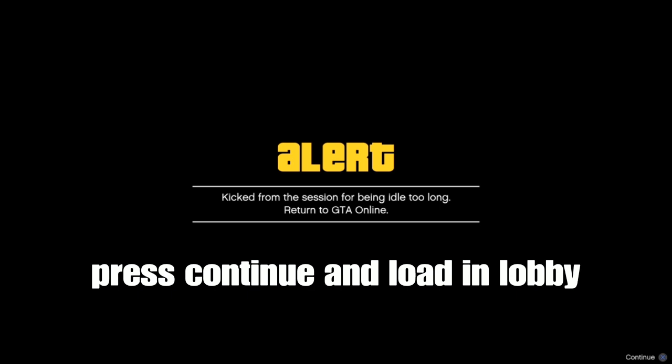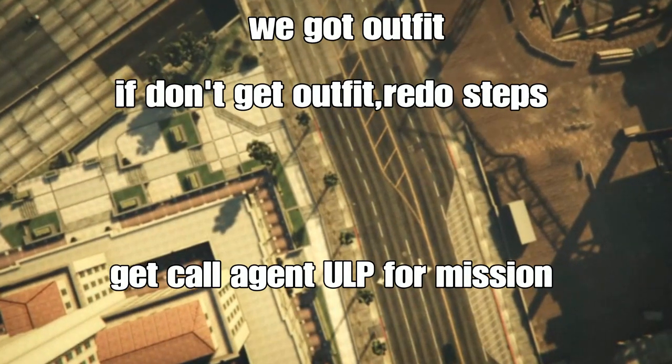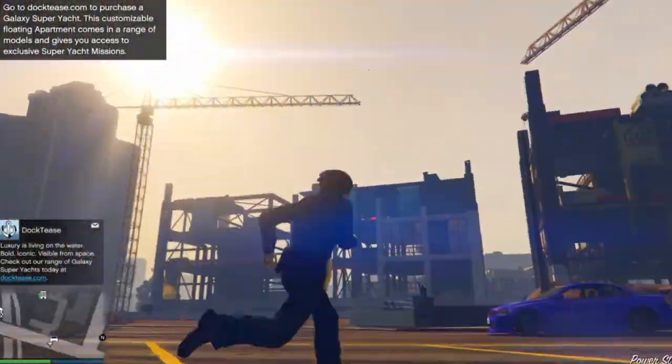Alright guys, it's been about 50 minutes. We got the alert right now — boom! We got kicked from the session for being idle too long, returning to GTA Online. Press continue and launch straight to the lobby. You might load in with the outfit or you might not, but let's see. If you don't get the outfit, you can get another call from ULP for the first mission again.